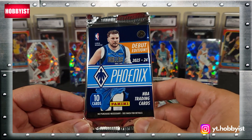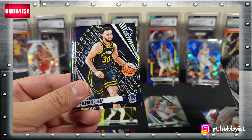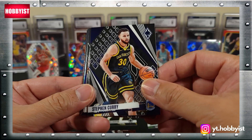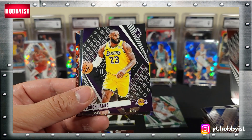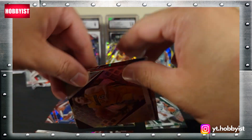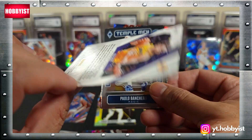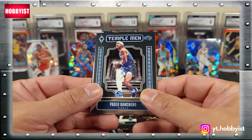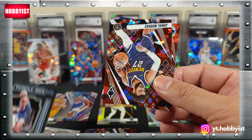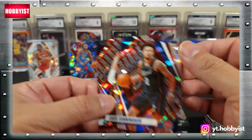Okay, here we are — the final pack from the Target Box. Let's see if this one has any magic inside. Jose Alvarado, Steph Curry, PJ Washington Jr., Tyler Hero, LeBron James, Maxwell Lewis, and Pau Gasol — three Lakers in a row. That one is a prism, not numbered. Paolo Banchero on the Temple Men, Jamal Murray, and a Cade Cunningham.